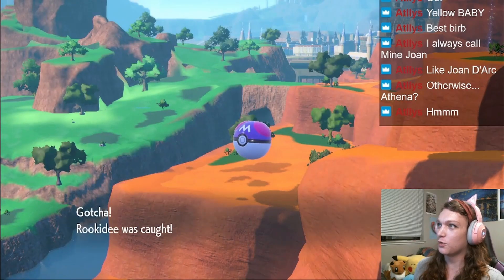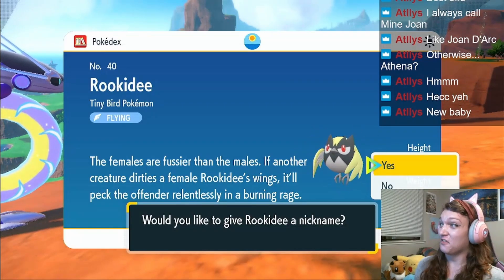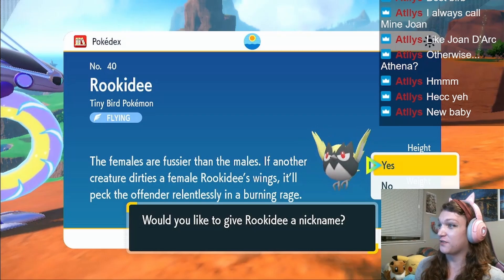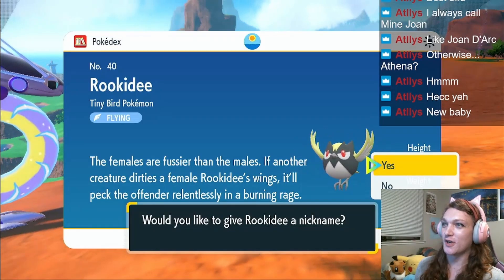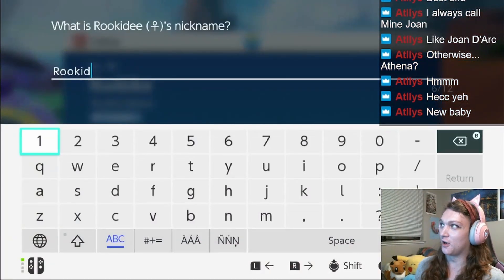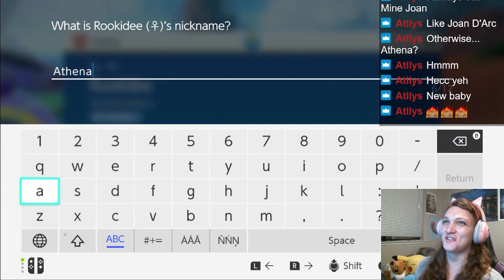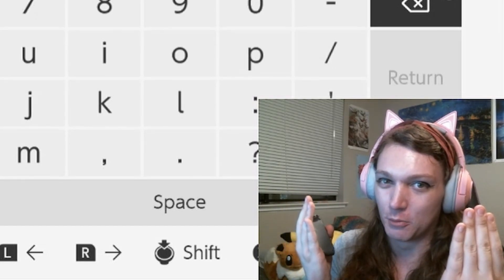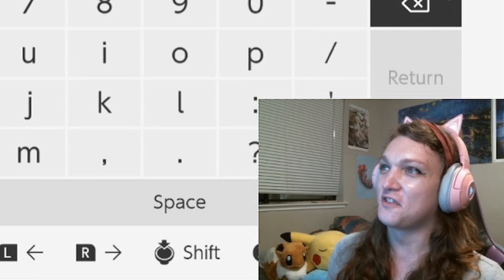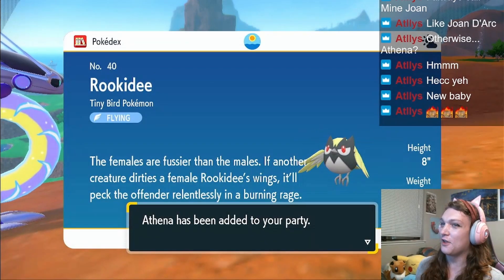We're gonna Master Ball this — it'll be our one Master Ball we get to use. Basically, when we find the Master Ball later in the game, we are not allowed to use it after that. We are preemptively using it now. The females are fussier than the males — if another creature dirties a female Rookidee's wings, it'll peck the offender relentlessly in a burning rage. That sounds like some Greek goddess stuff right there. This is Athena.